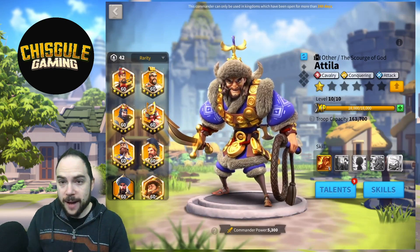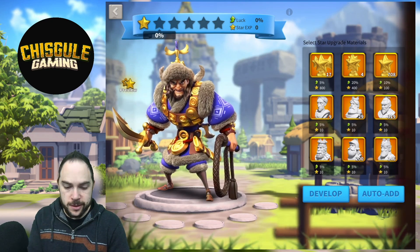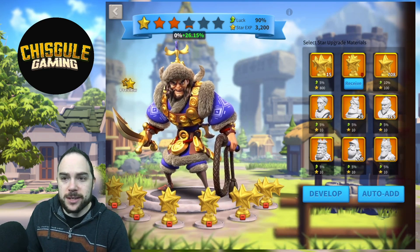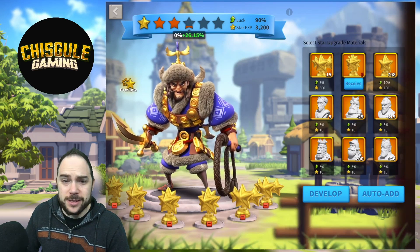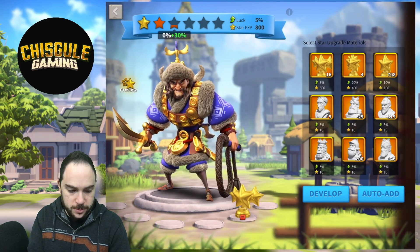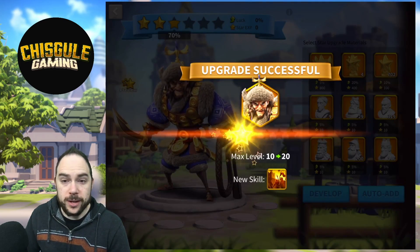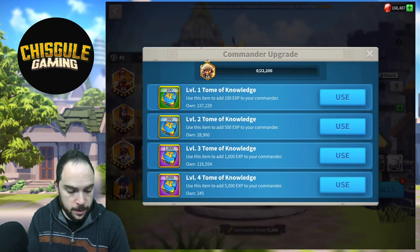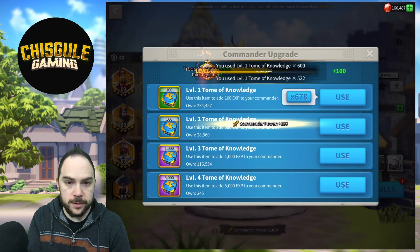We want to star up this commander. One way would be to hope that you crit, which would let me slowly apply experience to level them up — assuming that's even enough star experience to get to the next level. We're just going to use regular stars here and apply some experience tomes, and that is totally fine. So we hit develop — boom, we crit too, that's cool. Now we need to apply more experience tomes to level them up, taking them all the way to level 20.